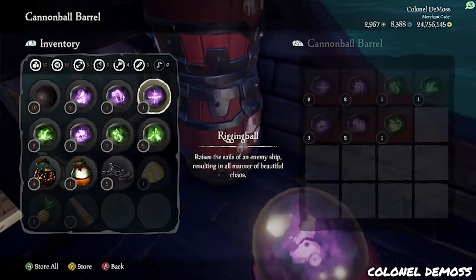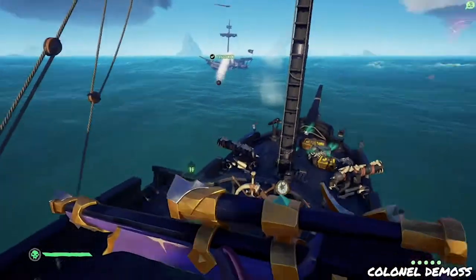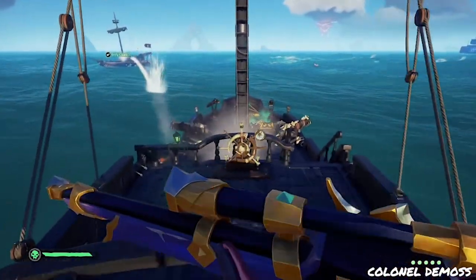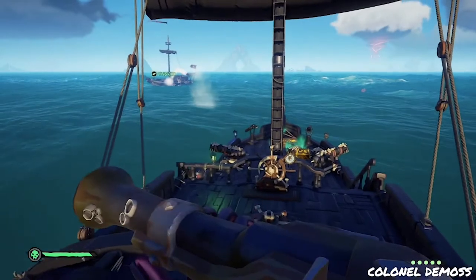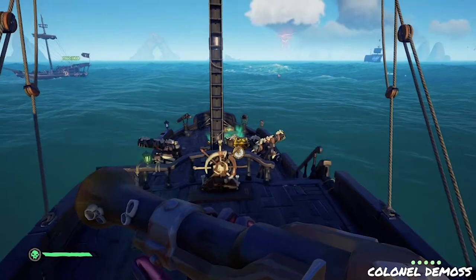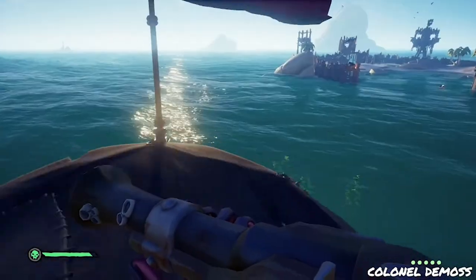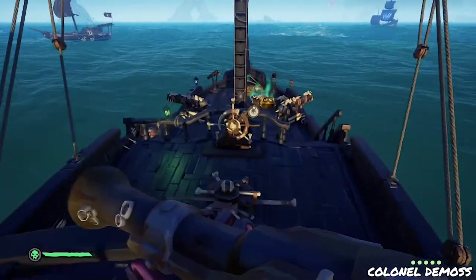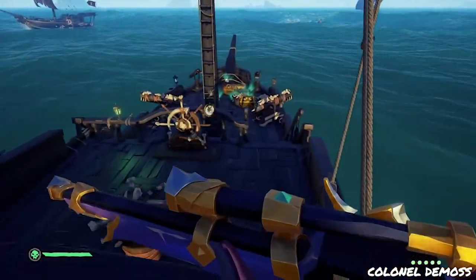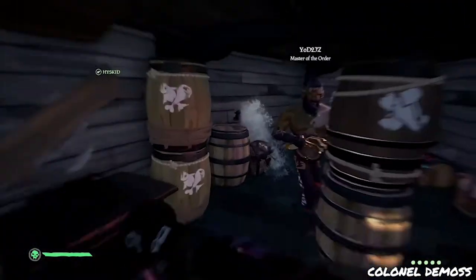Getting into the sloop first — these guys are actually pretty decent players. When I board the sloop I'm looking to either A, anchor, or B, go straight for a kill. It might seem like common sense, but I play situational — it all depends on what the enemy crew is capable of and what the situation is. You have to be aware and keep learning from these ship encounters.